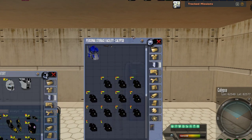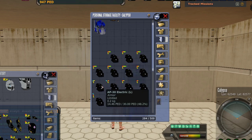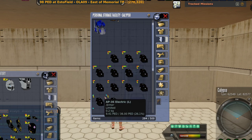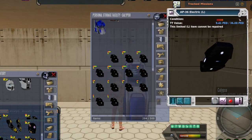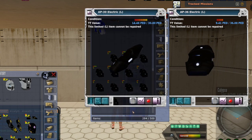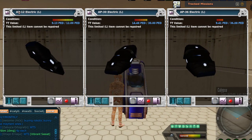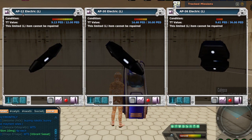We're going to look specifically at the AP line. We've got AP12, AP30, and AP36. They're all electric plates, they're all AP plates — so why the different numbers? Well, the first thing people notice is that AP36 has 36 ped TT, AP30 has 30 ped TT, and AP12 has 12 ped TT. If you look at the name, the name will tell you the type of protection it provides and the TT value. It's in the name.